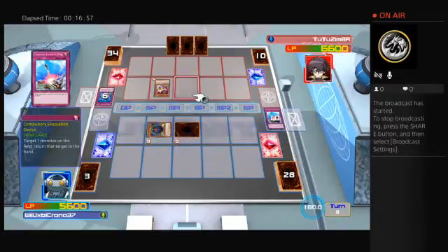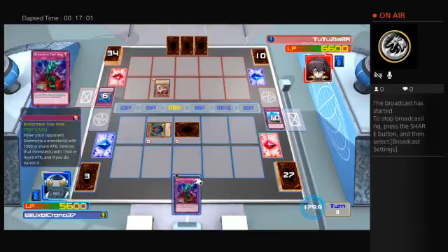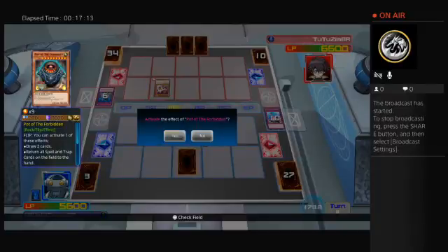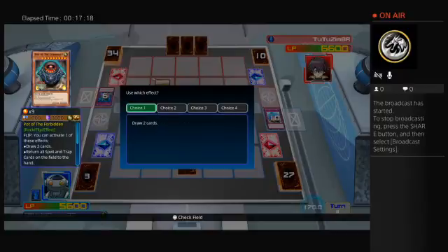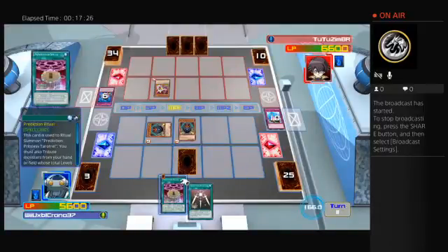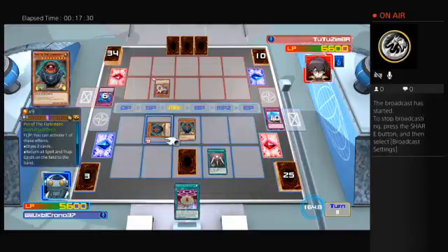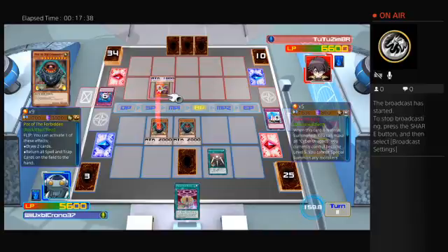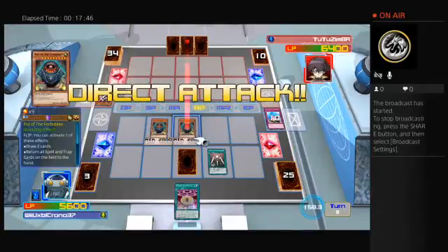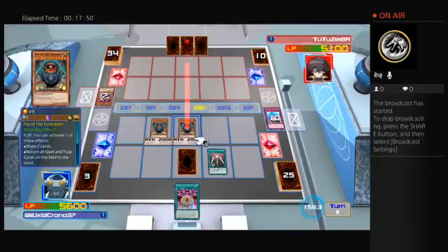Let's see what I get here — not bad. Okay, so flip summon, and yes I want to activate that. I really need to draw two cards — oh, that's good. Then change that to attack and I'll go ahead and attack for two thousand. All right, I'm gonna end my turn.